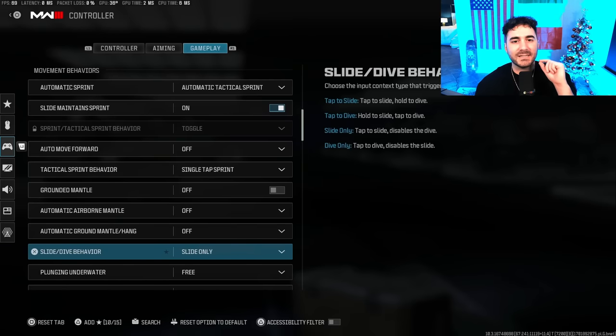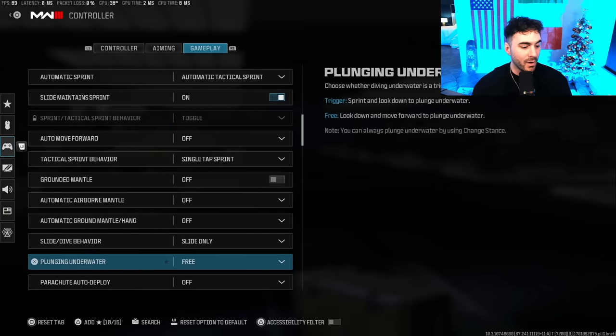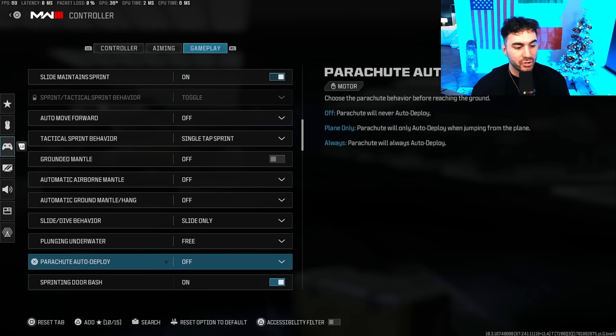Slide and Dive Behavior — set this to Slide Only. It makes slide canceling and movement significantly better. It gets rid of the weird delay where the controller is trying to figure out whether you want to dive or slide — if you have it set to either, it takes longer for the input to take place. Having it on Slide Only makes the response instant — it makes a massive difference in your movement in game. Switch it to Slide Only.